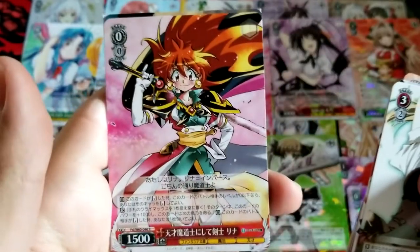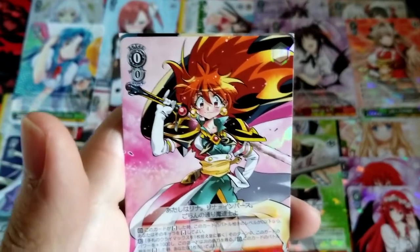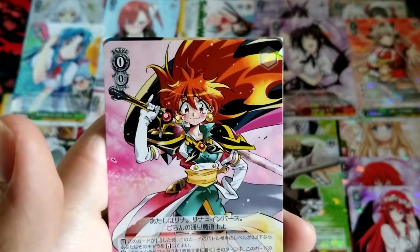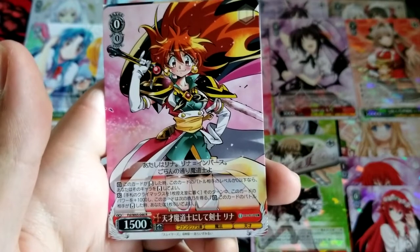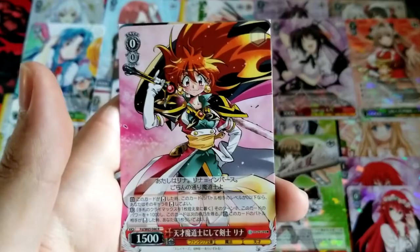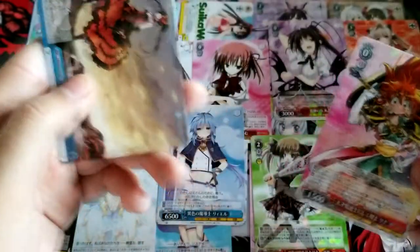And our last rare is this girl — Lina, genus mage and swordsman. Once this becomes reversed in battle, if the battle opponent is level zero or lower, you may reverse that character, and this gains 1000 power. And the following bit of the turn, if you discard a climax from your hand, when the battle opponent this becomes reversed, you may draw a card. Just got to discard a climax for that.